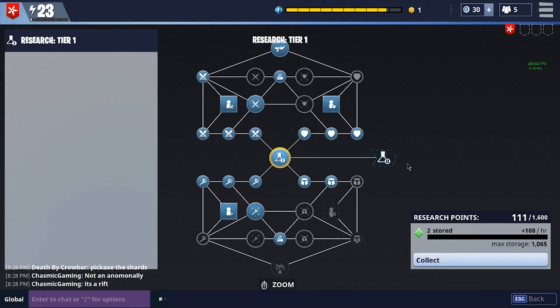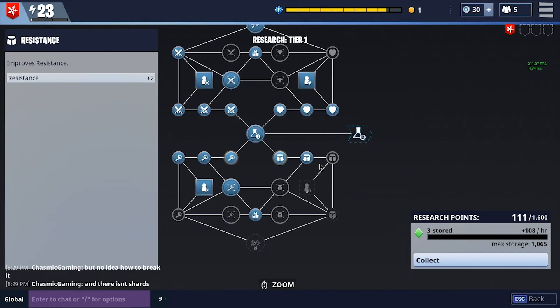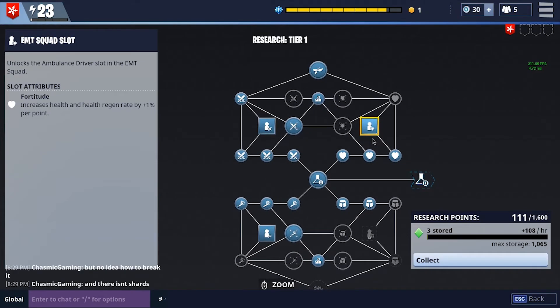The research tier works differently — you just get points per hour in the game, whether you're online or offline, so you kind of accumulate points either way. This does get upgraded: you start out at around 50-something, then you move up to 108, and you upgrade it more throughout different parts of the skill trees. The research tree focuses more on your attributes: you've got your offense, your tech, your resistance, and your fortitude. There are a few things you'll unlock here too, like some squad slots, which lets you focus on upping your home base power.